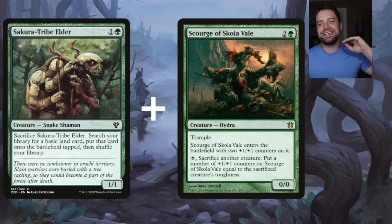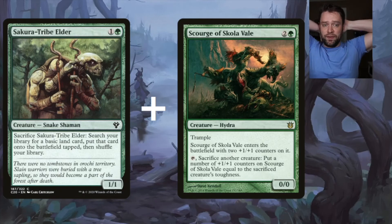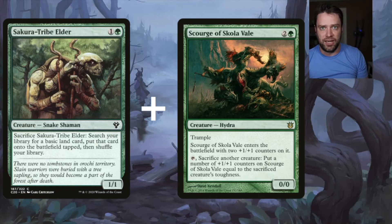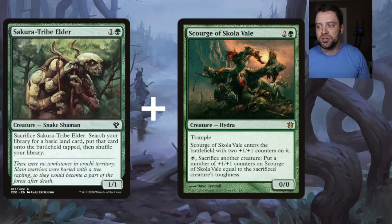The combo I really want to highlight is Secura Tribe Elder and Scourge of Skola Vault. When Secura Tribe Elder goes to the graveyard after being sacrificed to search for a land, it has one power, so Colfinor returns Scourge of Skola Vault to hand. When Scourge dies as at least a 2/2, it returns Secura Tribe Elder back to hand. They swap back and forth giving constant value. You can also tap Scourge and sacrifice something like Gavé, Guru of Spores to start bringing Gavé back to hand.